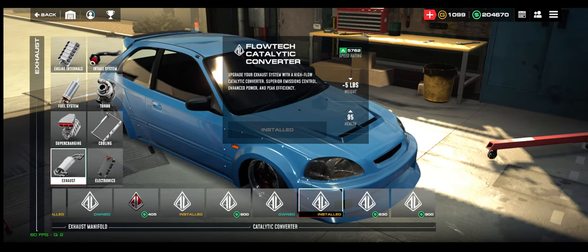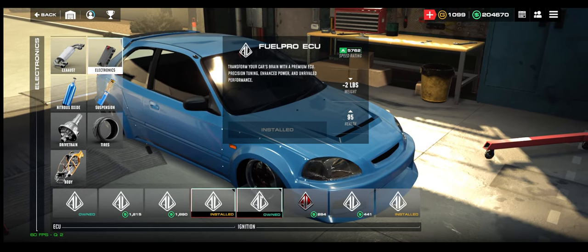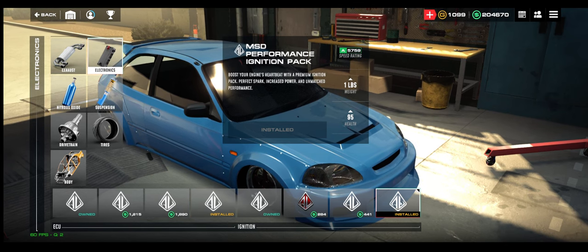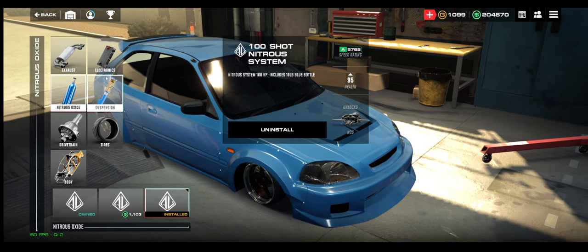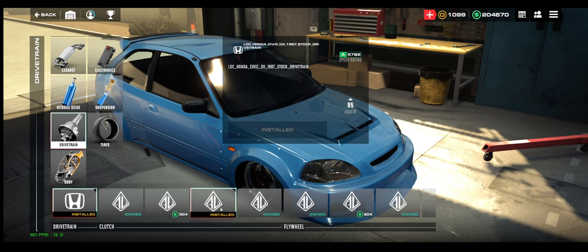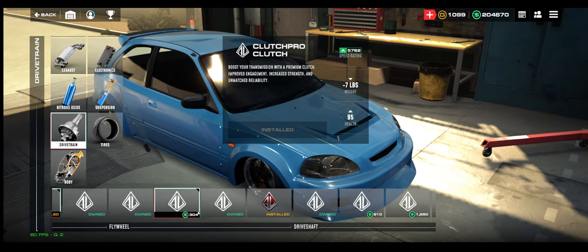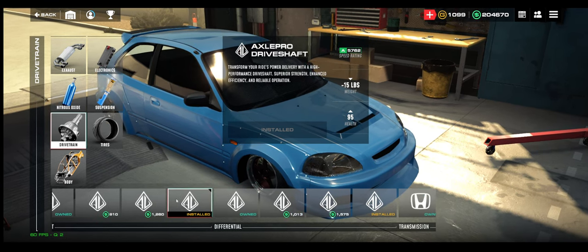Electronics-wise, you want the Fuel Pro ECU and the MSD ignition pack. For nitrous, you want the 100 shot. For suspension, you want the Shock Pro suspension.